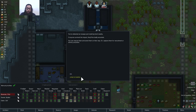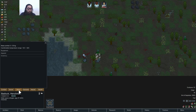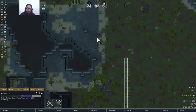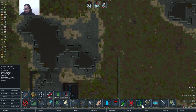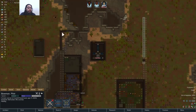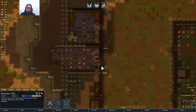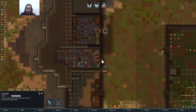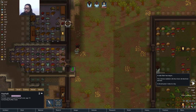Escape pod — bad luck indeed. You're gonna die. How much meat do we got? Seven fine meals. Kibble, 218. The Warg is definitely not eating the kibble. What's going on here? We're eating the meat. That's fine.